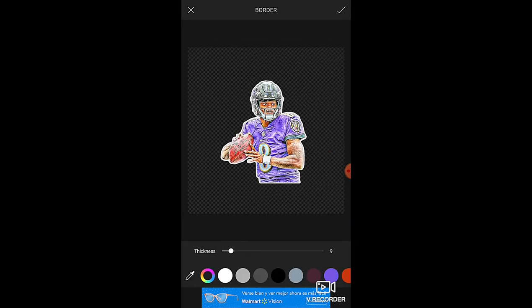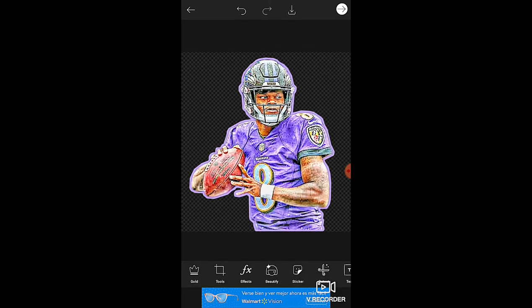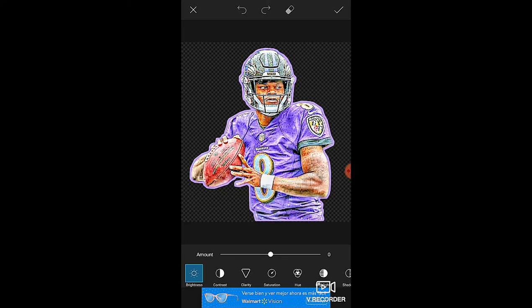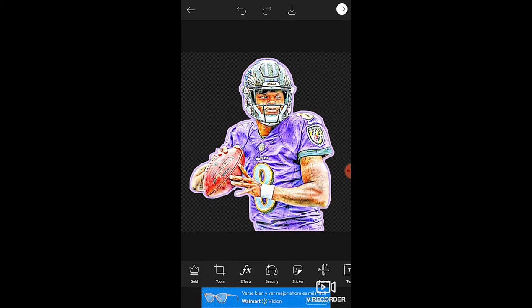Change the color of the border — I'll change it to a light purple. Press the check mark, then go to Tools and Adjust. You can adjust different things like Clarity and Saturation — there's tons of stuff you can do. That's looking pretty good, so press the check mark and then press Download — it's saved to your gallery. Don't save the project.